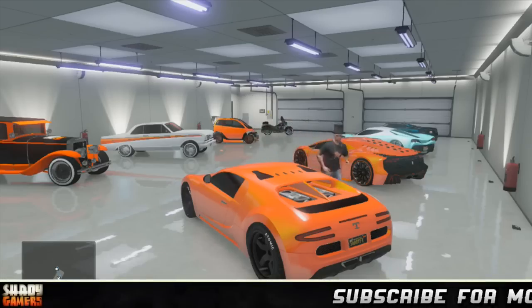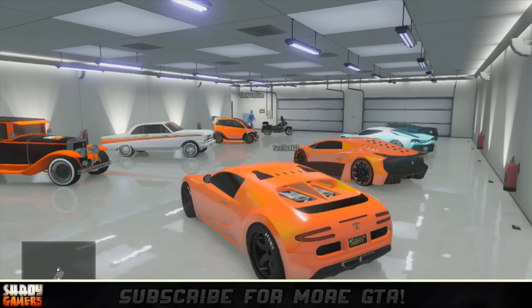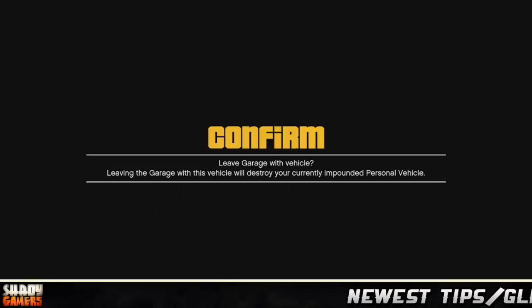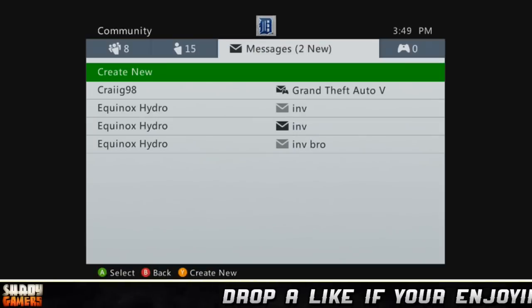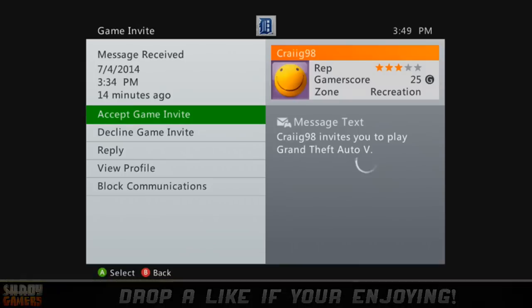Once you're in your garage, invite a friend. Once he's in the car, do the glitch the same way as before: hit the right trigger, and you'll get to the prompt on screen that says leave the garage. Then press B and A, and you'll be in a black screen. Now just accept an invite from another friend who's in a lobby that isn't in free aim targeting mode.